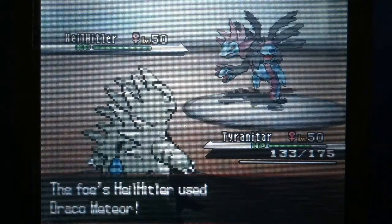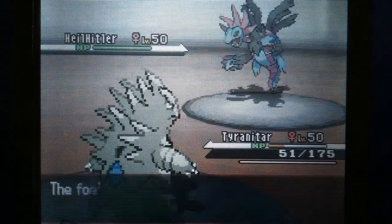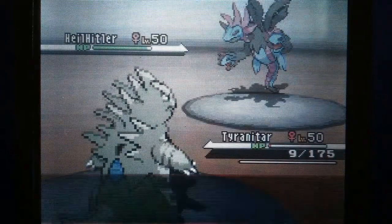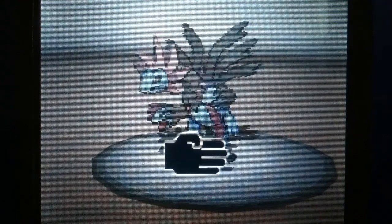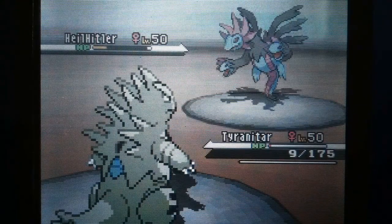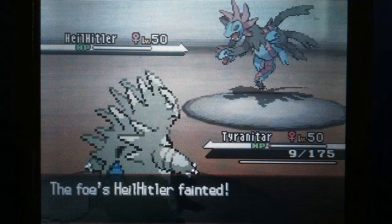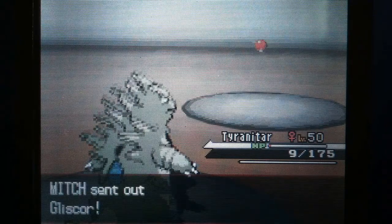I've already lost a bunch of health thanks to Spikes and Stealth Rocks. He sends in Draco Meteor, which does a ton of damage. The Sandstorm hits and he stays in and uses it again thinking it will finish me off, but with the Sandstorm he can't touch me because I'm a Tyranitar. The Brick Break does serious work on him — one-hits him. It was a crit though; I can't control that but I'm glad it happened. Not to say it would have mattered necessarily.